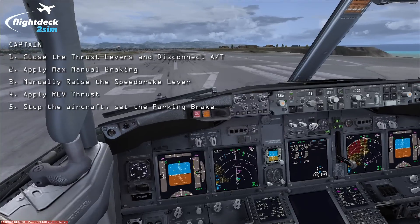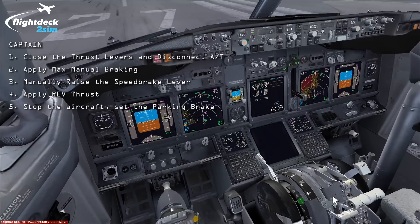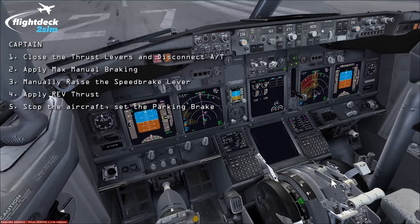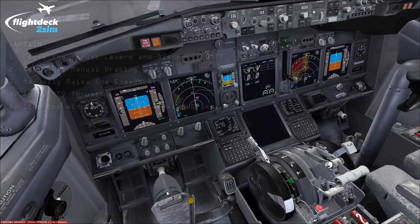He'll then apply max manual braking or verify the operation of the RTO auto brakes, manually raise the speed brake lever, select reverse thrust, and bring the aircraft to a stop. After stopping, he'll set the parking brake. Those are the actions listed on the left-hand side of the briefing.